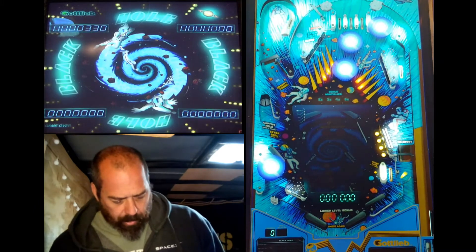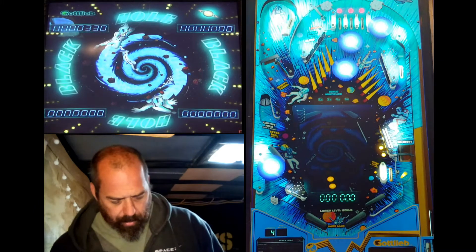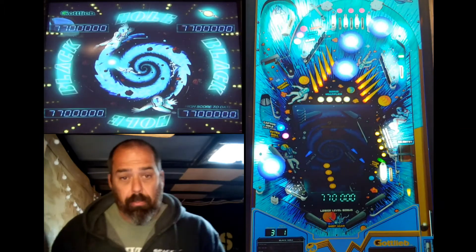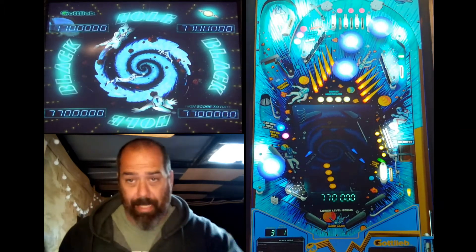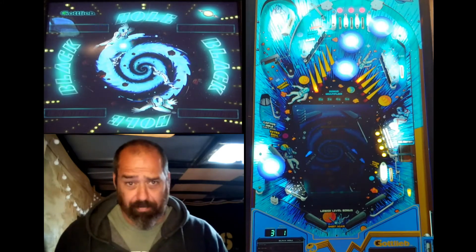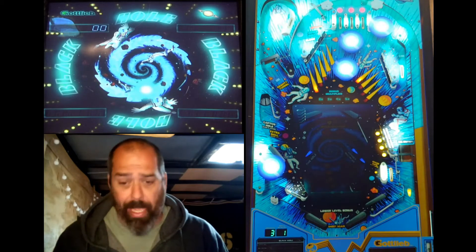We put in a quarter, which gives me zero credits. Put in a second quarter, which gives me four credits — that's nice. I'm guessing that 700-something, 7 million something, is supposed to be the high score. I don't ever get even close to that.